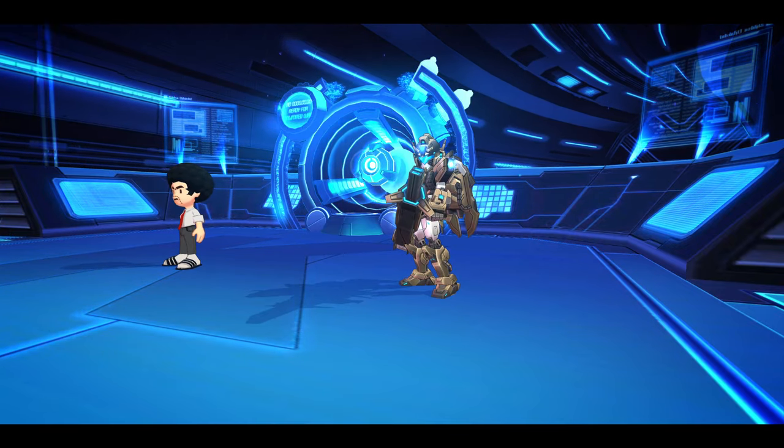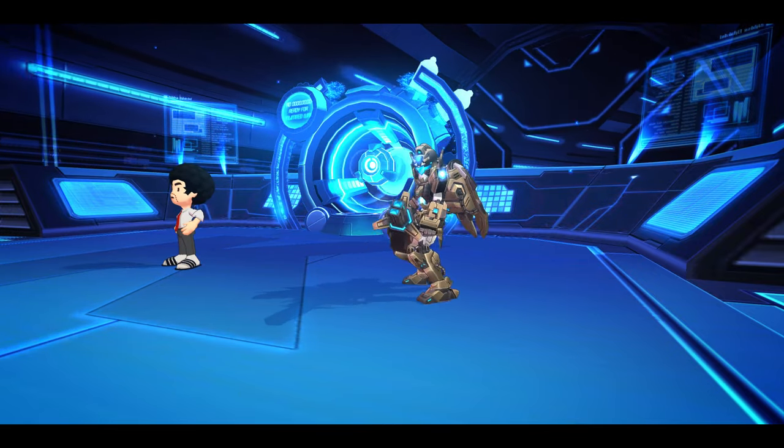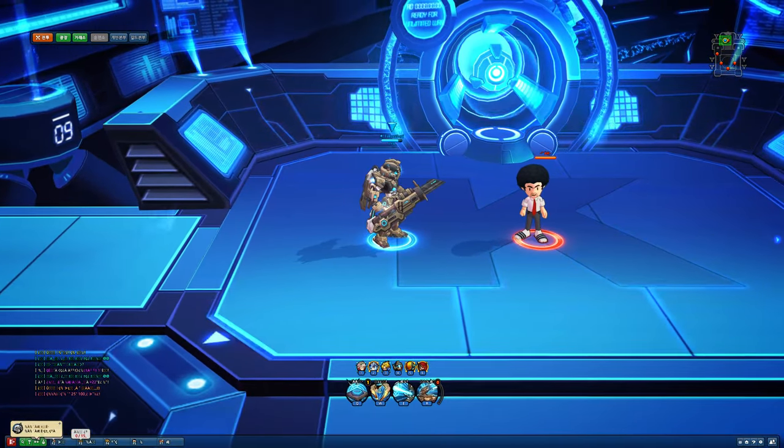Hey guys, Takisugi here with a new hero on Korean Lost Saga. This is Hero 187, Cannon. He's definitely a murderous hero. He's a normal hero — you can buy him with peso or what have you. Let's check it out.